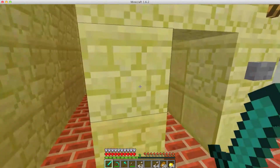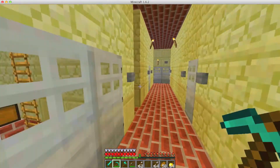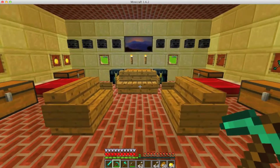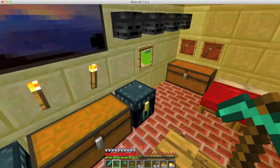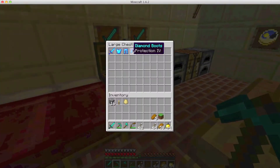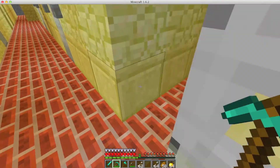Over here is my personal room — just some couches, some beds I can sleep in, river stalls, some chests with objects inside like my chest of armor, compasses, etc.